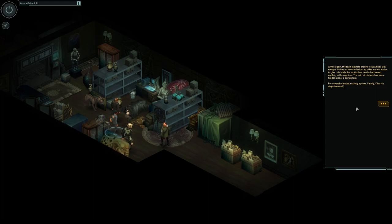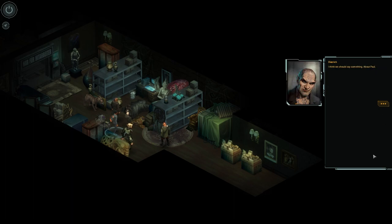For finishing that section, we get some Karma for our efforts. Once again, the team gathers around Paul Ampsail. But tonight, he has no more missions to offer, no advice to give. His body lies motionless on the hardwood, cooling in the night air. The ruin of his face has been hidden under a burlap tarp. For several minutes, nobody speaks. Finally, Dietrich steps forward: 'I think V should say something about Paul.'